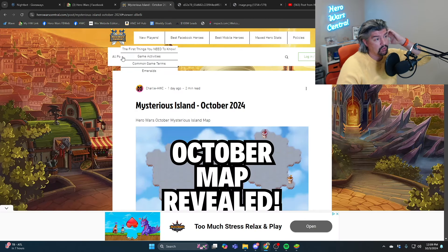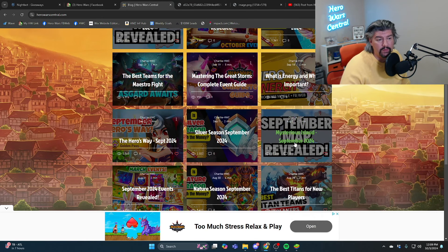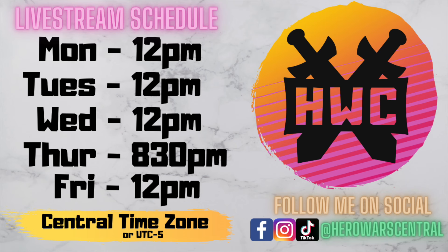Check out my blog post over on HeroWarCentral.com. I have the October Mysterious Island map with a full breakdown of all the good rewards, the September Mysterious Island map with a breakdown of all the great rewards, as well as the fastest paths to collect the best rewards on both maps. Let me know what you think in the comment section down below — do you want more war flag chests overtly on the map, or are you okay with getting them at random? I know it's going to be frustrating if you have to rely on random, but once you get them, you don't really need them anymore. Pros and cons, I suppose.